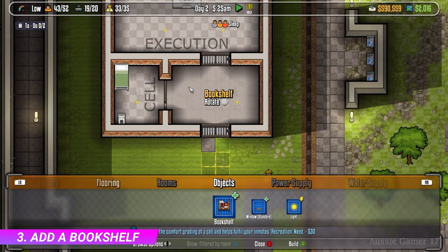Now go back into objects, select the bookshelf, and just place that anywhere in the cell like so.